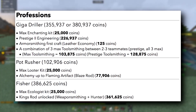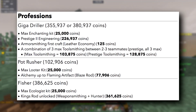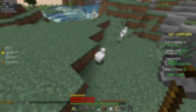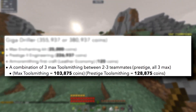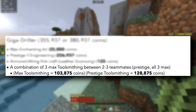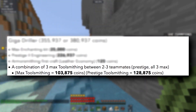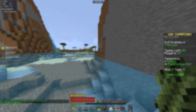The prices for everything you'll need are going to be on the screen right now, starting from having nothing in the shop at all all the way up to the maximum — or minimum, I should say — of what you'll need. I do want to go over one thing though: a combination of three max toolsmithing between two to three teammates. This means you would need to have three enhancement book crafts per team to be able to do this minimum.